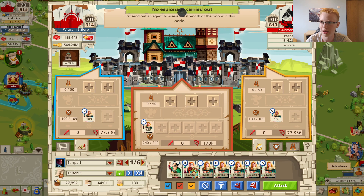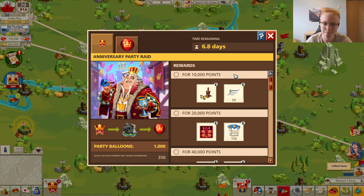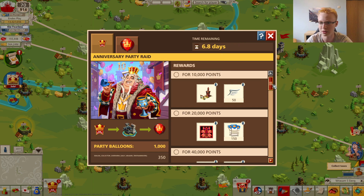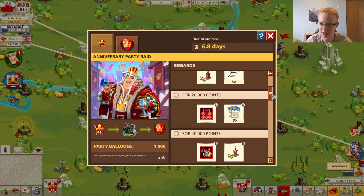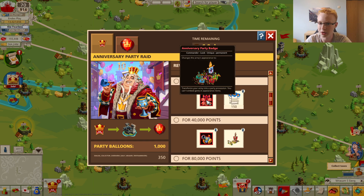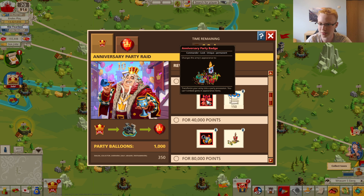If you manage to get 20,000 in the first day you can reach 160,000 by the end just by multiplying those points over the next days. For 10,000 points you get a decoration giving 1,250 public order and some fast travel items.